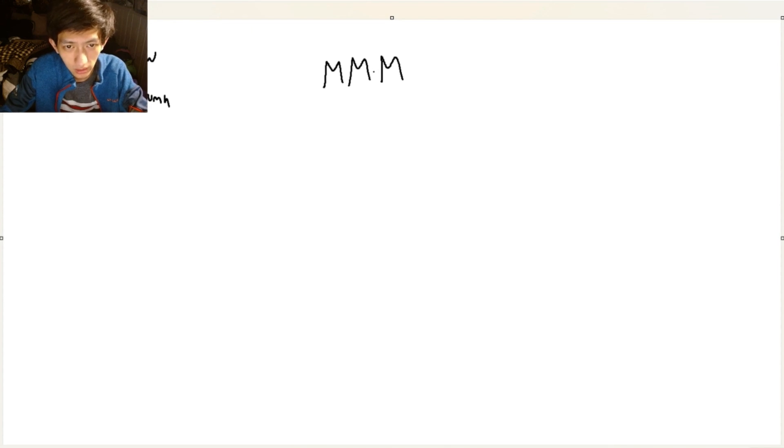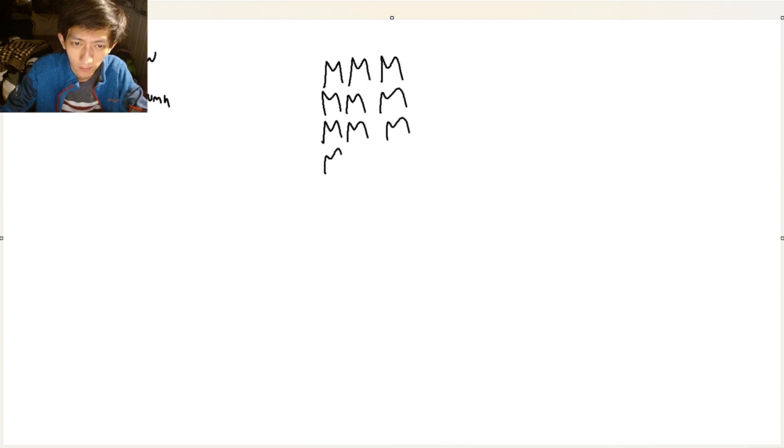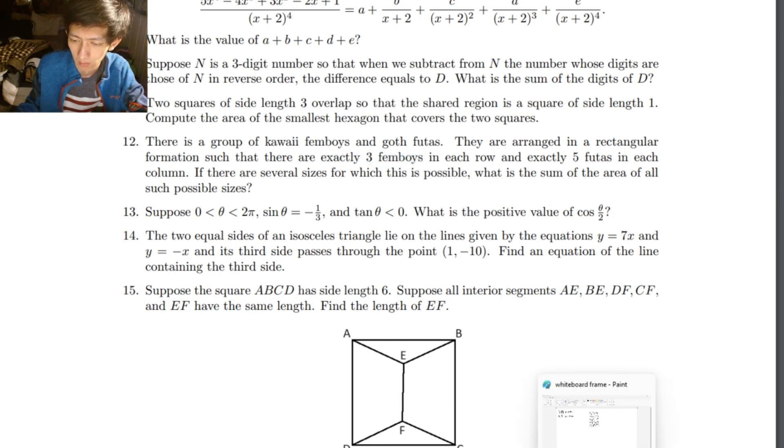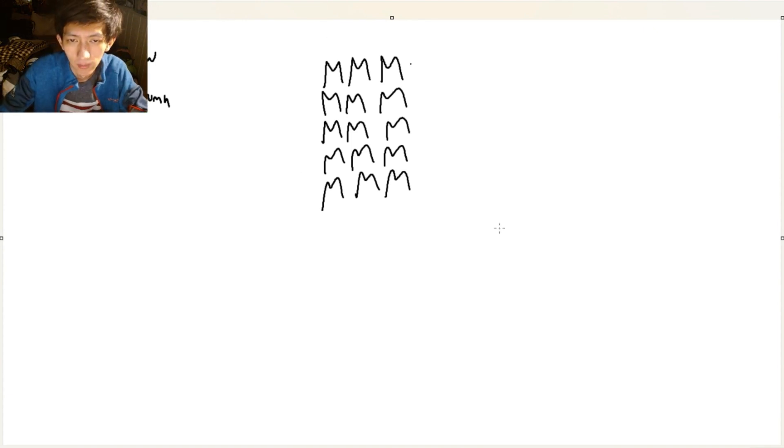So, three — wait, no. You have to have three in a column. No, no — three in a row. But we can have five. Is there a restriction? It is exactly three femboys in each row. But it doesn't matter how many in a column. Okay, so then we can have—